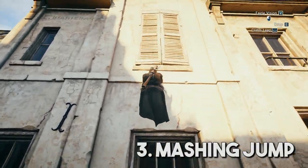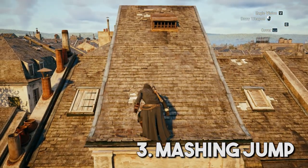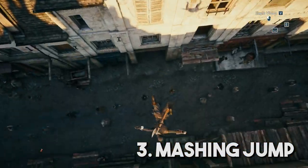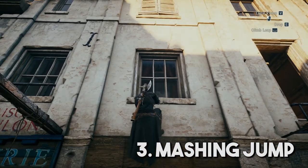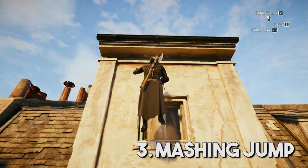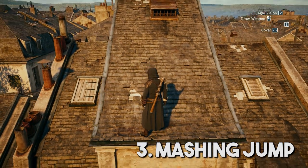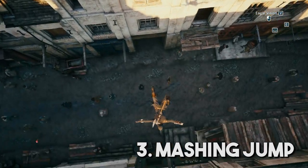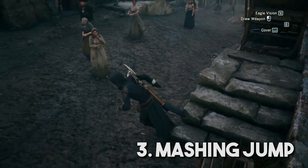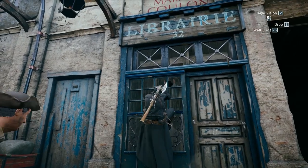Next is Mashing Jump. Mashing the cover button without holding high-profile will cause Arno to leap upwards over and over again. You should not do this with high-profile held down, because doing so will cause you to back-eject if you're not also pushing forward or up on movement. It's very easy to eject yourself off of the wall by accident, so just don't. To stay safest, don't be touching high-profile at all while you do this.